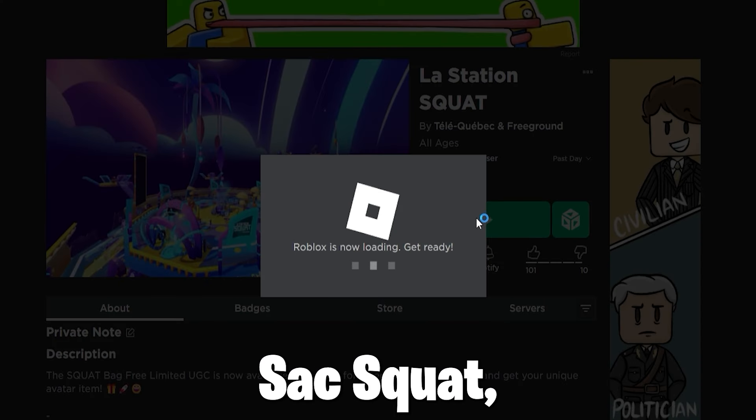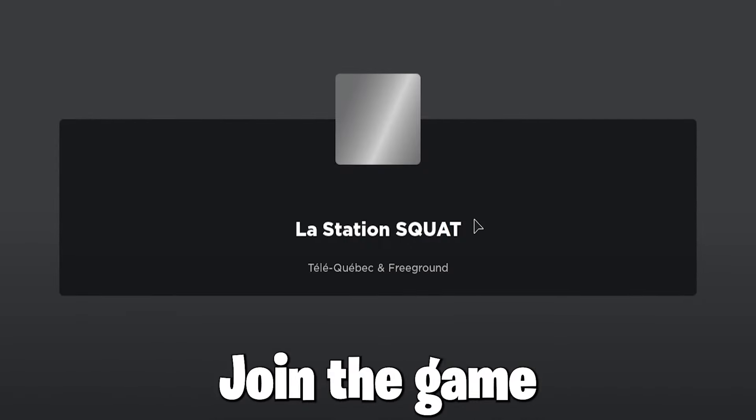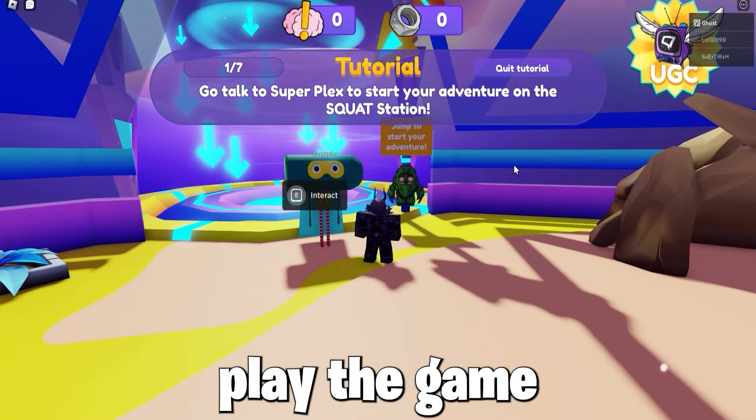Now to get the item called Lesak Squad, which also has quite a bit of stock and is easy to get, join the game Lost Station Squad and proceed to do the tutorial so you know how the game works. To get the item, you will need to play the game as it requires.